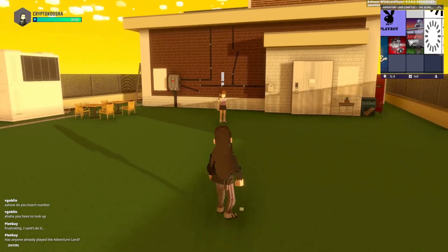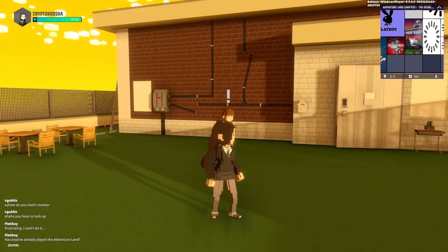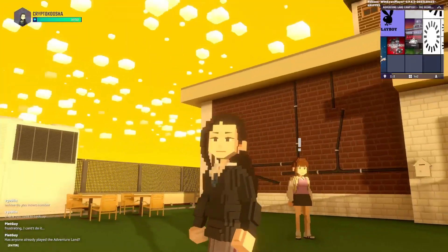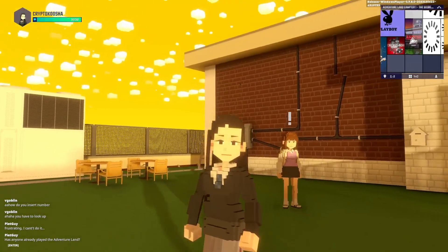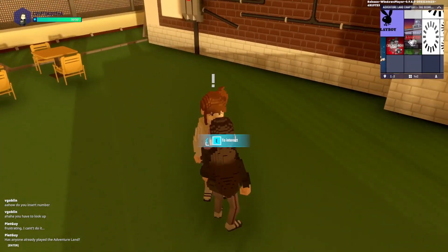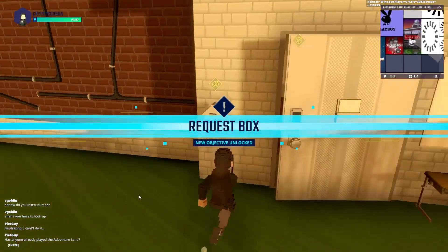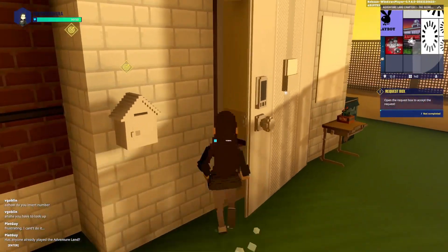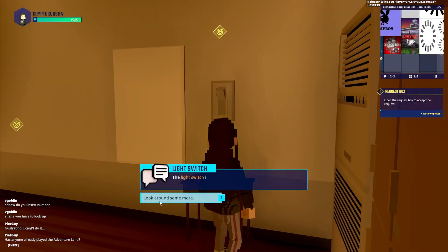Today I'm playing Adventure Land: The Secret of Red Eye. It's not the first time we're playing as a female character, but at least this female character looks very good. When they greet us they say 'oh hello transfer student' — that's our identity now, we are a transfer student. So we have to turn on the light.